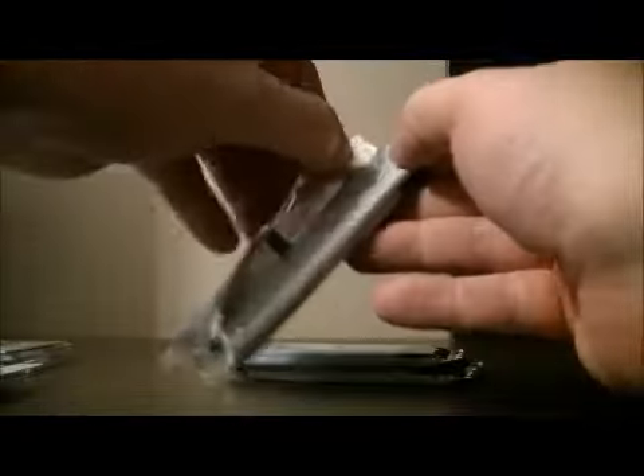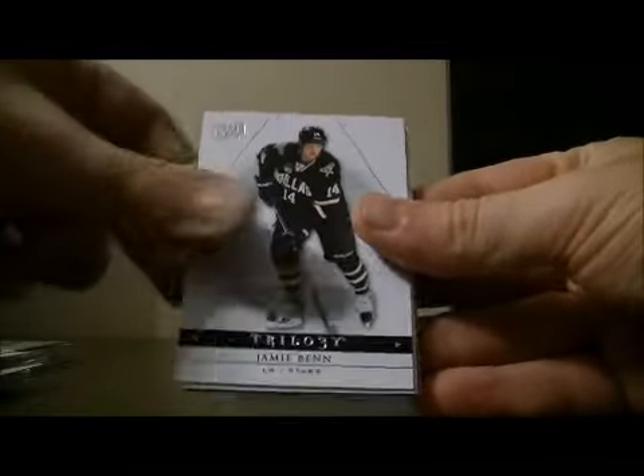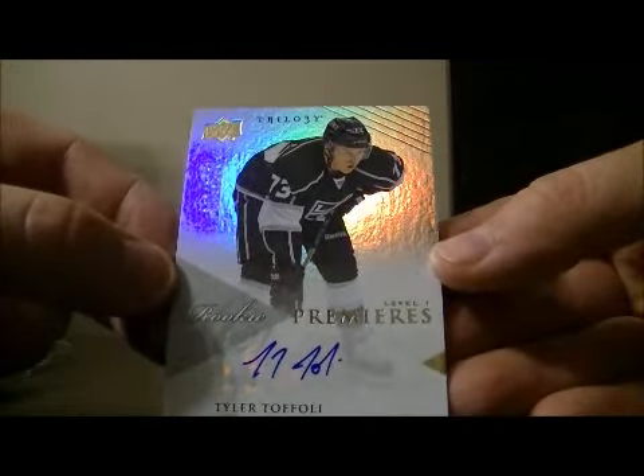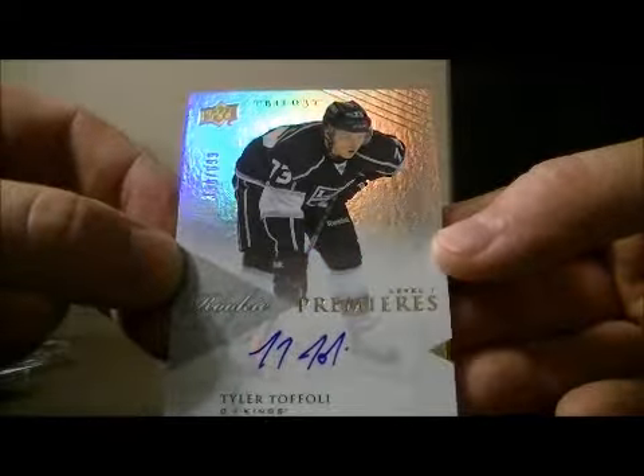And the last mini box. Going to work a Rookie Premiers level 1 — straight 360 hit at 699 for the Kings.